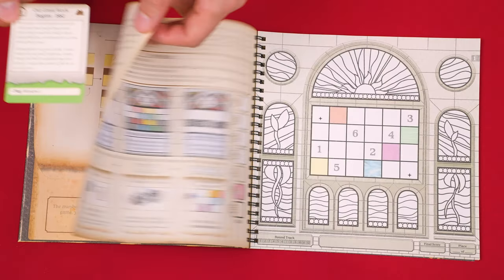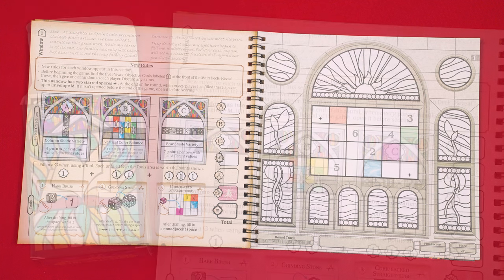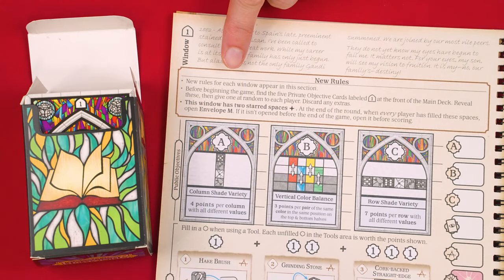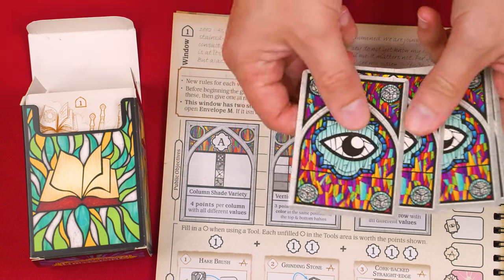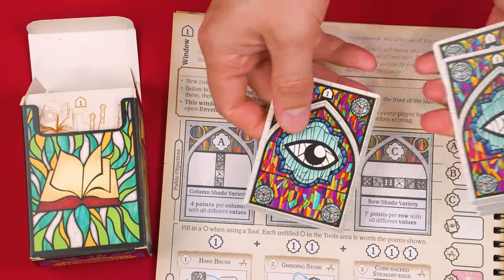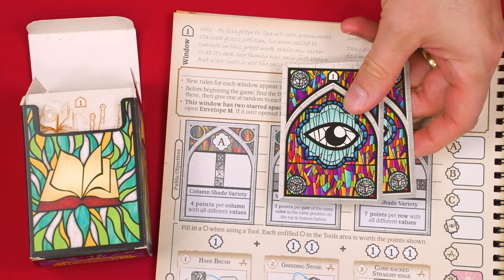This means you turn pages in your journal until you come to that numbered window. You'll find story text at the top to read along with the special rules for this scenario. For example, this reminds us that any unique rules for this game will be located here, and then we're told to collect the five private objectives from the main deck. We give them a shuffle and then deal one face down to each player — we'll assume we have three players in this video — and return any leftovers unseen to the back of the deck box. Never throw anything out because it might end up being used later. You can always examine your own private objective but keep it a secret from the other players.